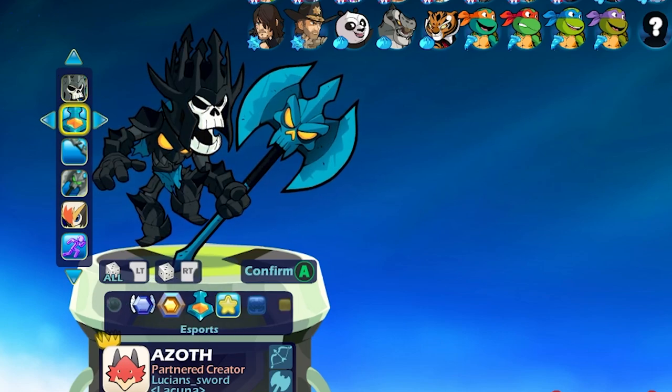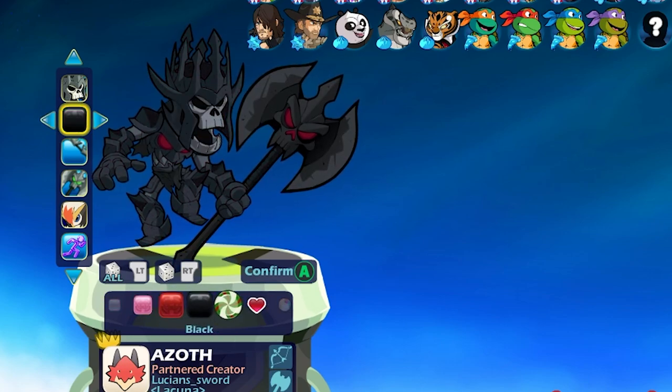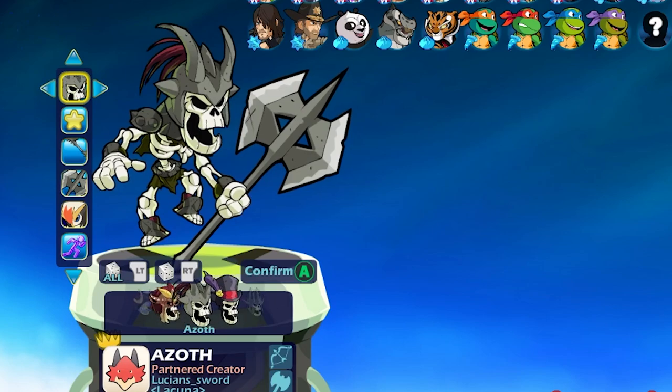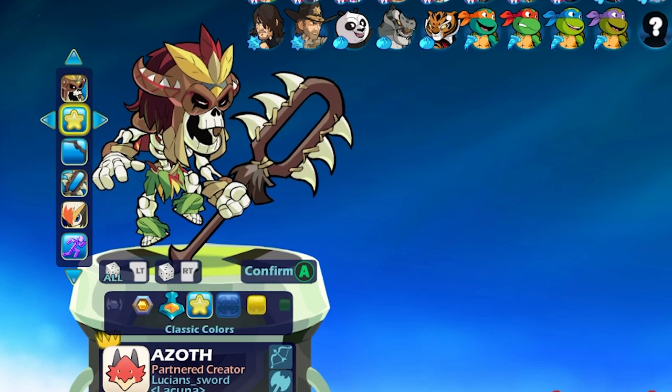I think I would like Lichlord best in esports or black colors — definitely black colors. Baron Azoth is actually the first skin that I bought for Azoth. Back when I bought it there weren't a lot of options, but I really do like this skin. It kind of reminds me of a Voodoo Doctor. Base Azoth is pretty cool for a base skin — not bad at all. And we have Island Azoth. This one's pretty cool; the axe is really crazy.